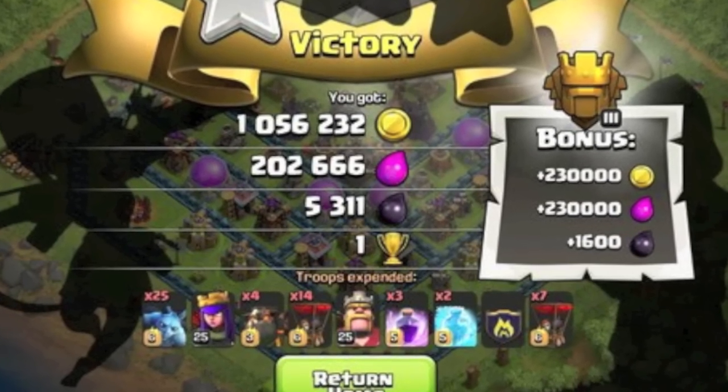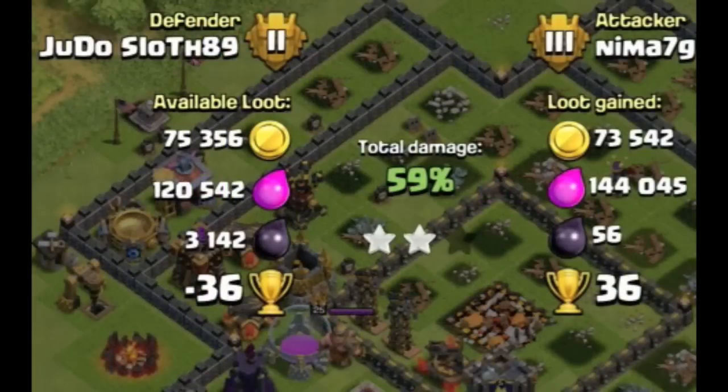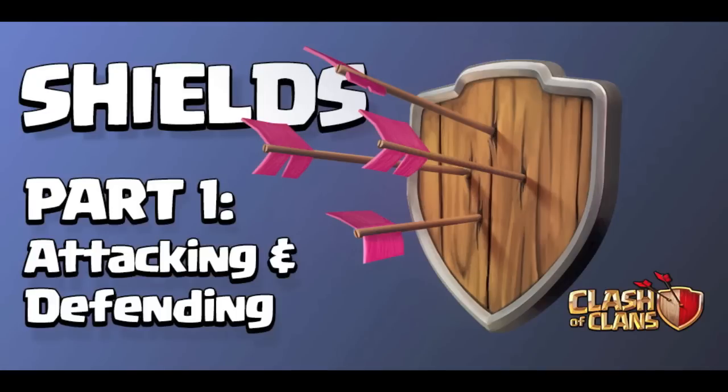As a trophy pusher it's certainly very interesting — it's kind of how it should be. You shouldn't see town halls on the outside as you're pushing up, because people won't be giving them away for the one star since they're not getting a free shield. You also get your shield earlier, at 30% instead of 40%, though I'm not sure how much that affects pushing. The ability to click Next and keep searching until you find a huge trophy offer without breaking your shield is going to be huge.